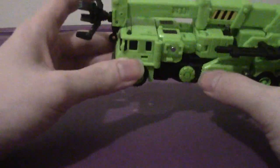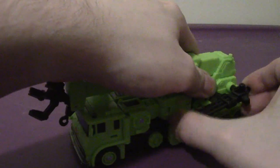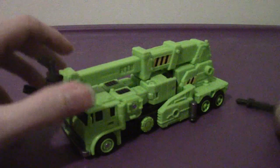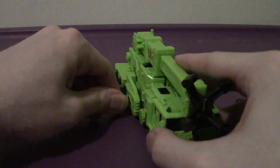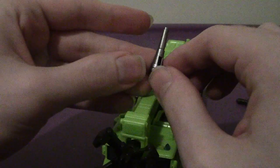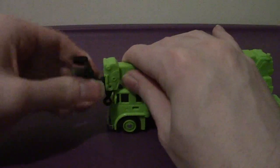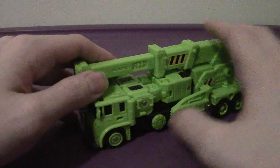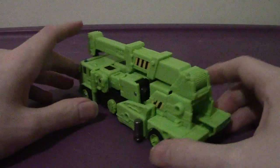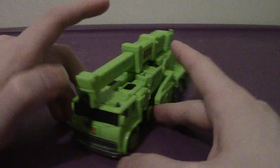He has hints of blue on the windshield, which really works for the colors. He comes with the same accessories as Inferno and Grapple - that's the gun, the little nozzle, and this claw weapon here which you can pop off. Looks pretty solid.